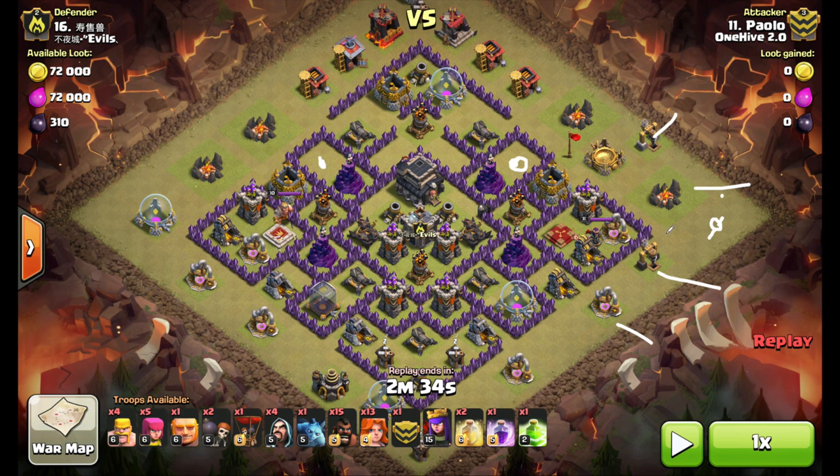While that's going on, he makes his funnel — Golem, Wall Breakers, Queen — all that goes down, and then immediately following that, the Valks come in, take out the enemy Archer Queen, jump spell, and they go right into the core.